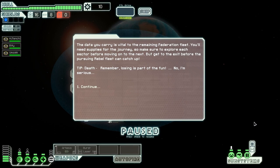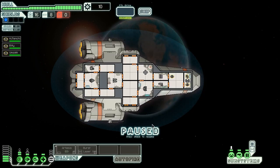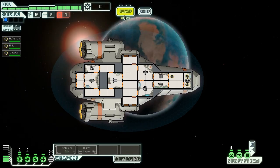The data you carry is vital to the remaining Federation fleet. You'll need supplies for the journey, so make sure to explore each sector before moving on to the next. But get to the exit before the pursuing rebel fleet can catch up. The game says: death — remember, losing is part of the fun. So we're going to start in our first area. We can unpause it, and since there's nothing here we'll be able to jump immediately.